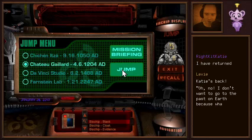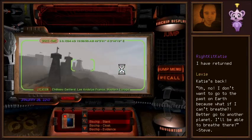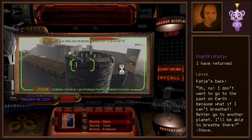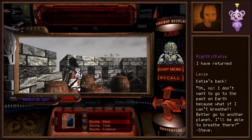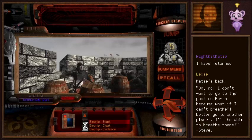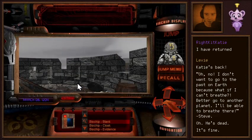I don't want to go to the past on Earth because what if I can't breathe? Better go to another planet — I'll be able to breathe there. I didn't think it through. It is a space station. Alright! Are we going on top of a castle turret? I took a ram. Great — solves that problem for us.